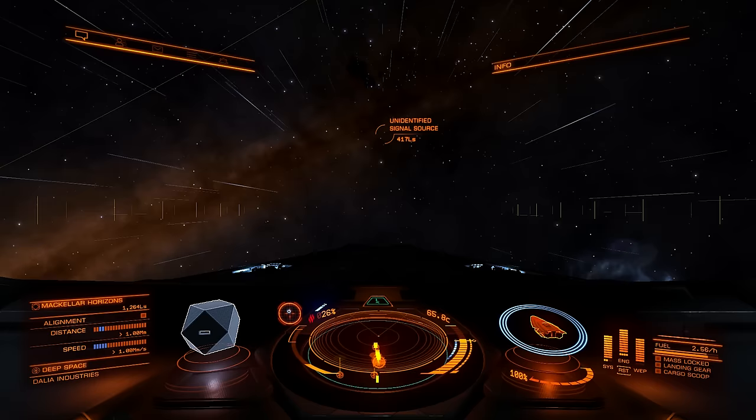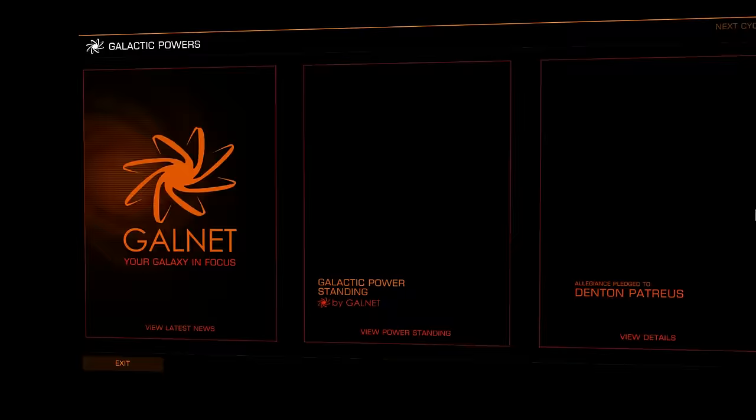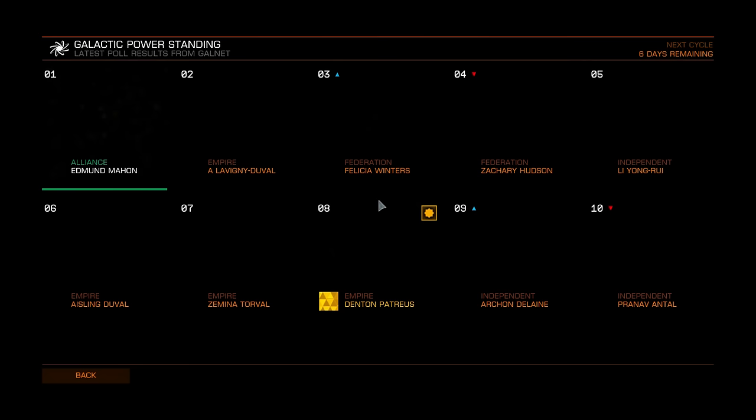Since the 1.3 update we have different powers in the game and each power has its benefits. Let me show you how to use them effectively. You can see all about powers in the left user interface, galactic powers tab. Here you can also see Galnet news, and if you are pledged, your power details. I will go to galactic power standing and browse all powers.